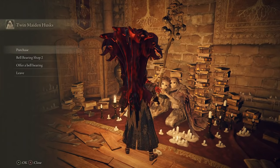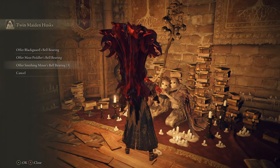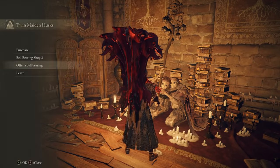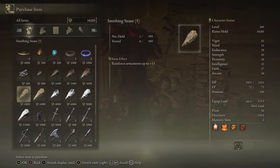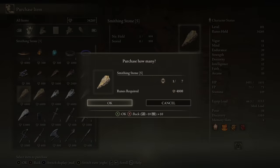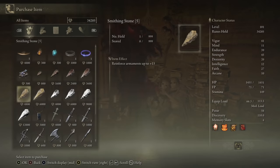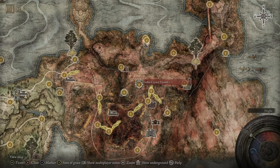Use this with the merchant in the Roundtable Hold to be able to permanently buy Smithing Stone 5 and 6 in exchange for runes. In order to do the same for 7 and 8 and unlock the next Bell Bearing, you have to finish the mountaintop area. So firstly, a way to get a number of Smithing Stone 7s earlier in the game is the Sellia Crystal Tunnel in Caelid.